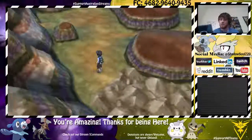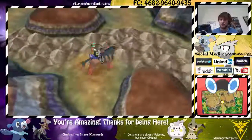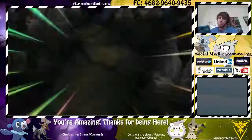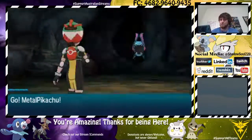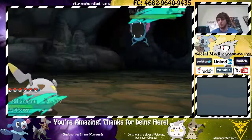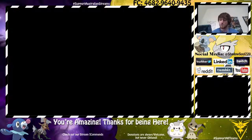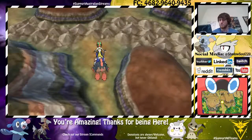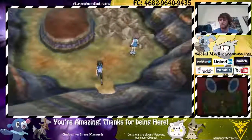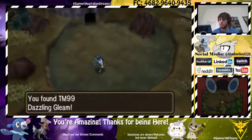You come out, you bring out a Mudstowl — sorry as well if I sound a little bit congested, a bit sniffly I should say. Then you just avoid those battles. You run along here, through another hole in the ground, and you get to this spot where you find Dazzling Gleam.